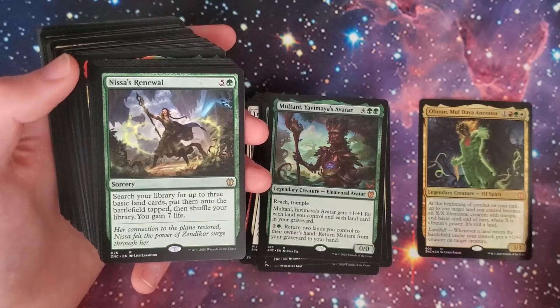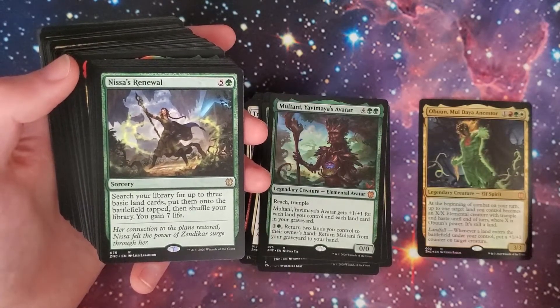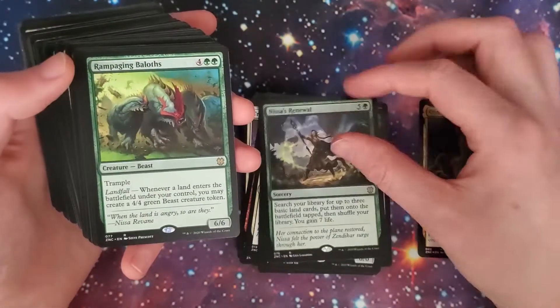Nissa's Renewal — five and green. Search your library for up to three basic land cards, put them onto the battlefield tapped, then shuffle your library. You gain seven life. Ramp harder.